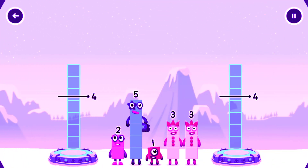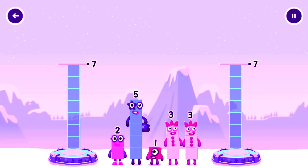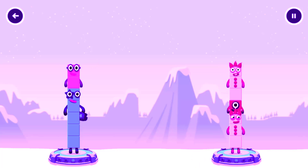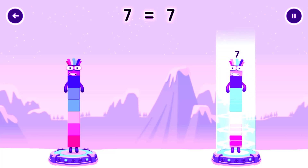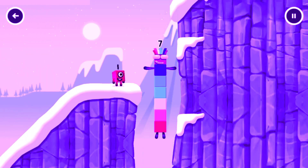Share the number blocks evenly to make two groups of seven. Five, two, one, three, one, three. You solved it! Five plus two equals seven. Three plus one plus three equals seven. Seven equals seven. I am seven. Excellent!